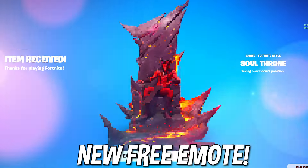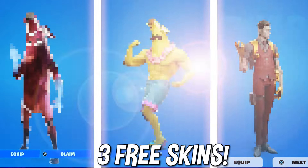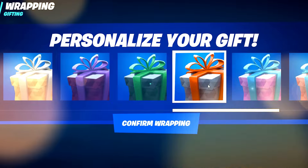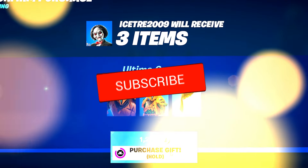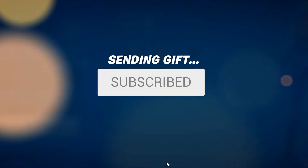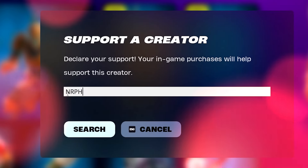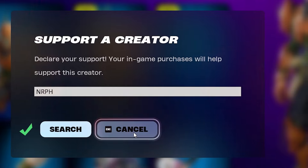It gets even better as they just added a new free emote and three free skins that we are going to be showing you how to unlock in today's video. If you want to be gifted any of the new skins dropping into Fortnite's shop, drop a like, subscribe with notifications on, and leave your epic usernames in the comments. Big shout out to everyone using code NRPH in the item shop.